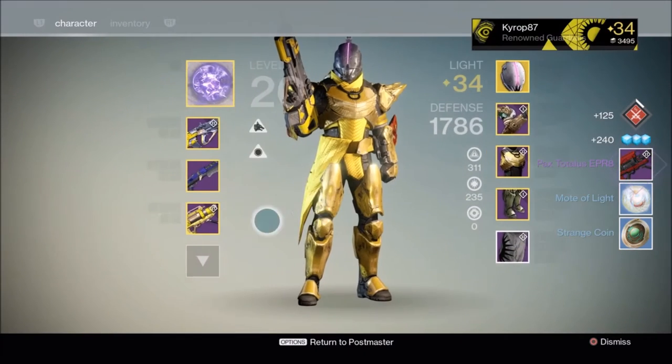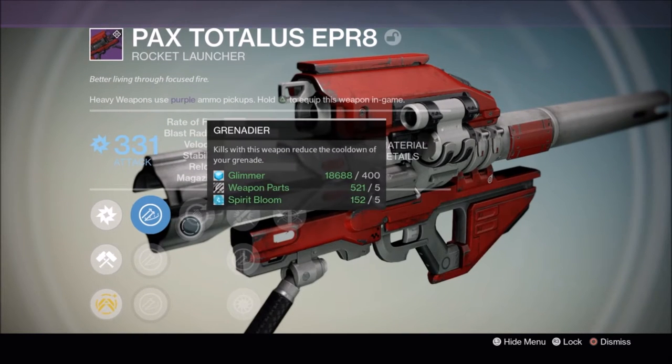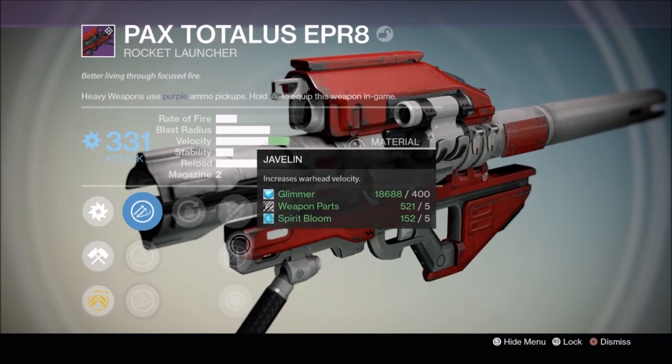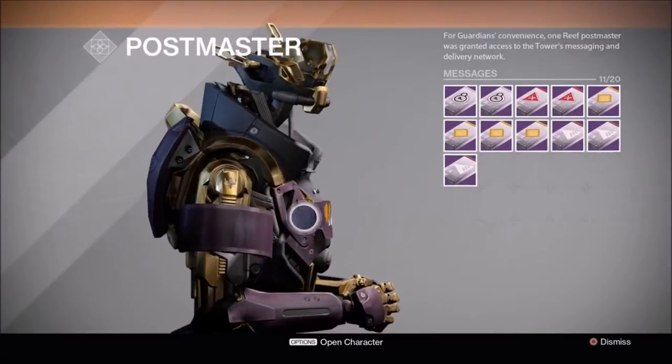The Pax Totalis EPR-8. It has Grenadier and Vacuum. It would definitely have to be reforged if I use this, but I already have Ash Factory and Tomorrow's Answer, so I don't really need another rocket launcher.